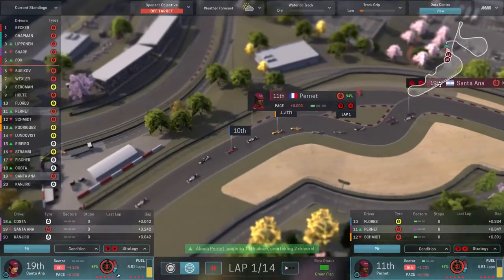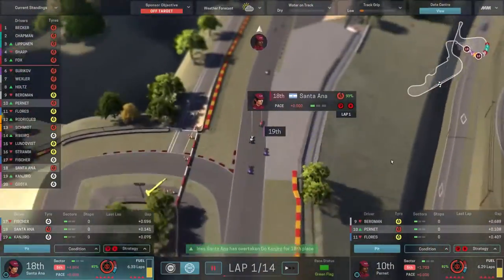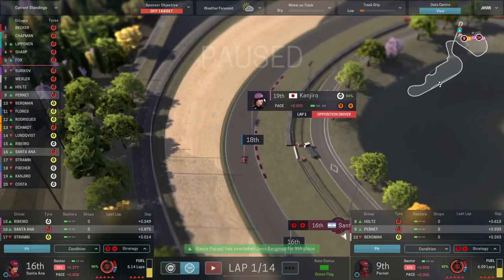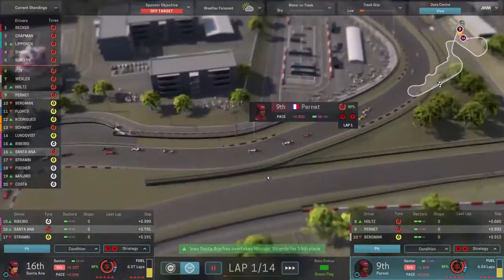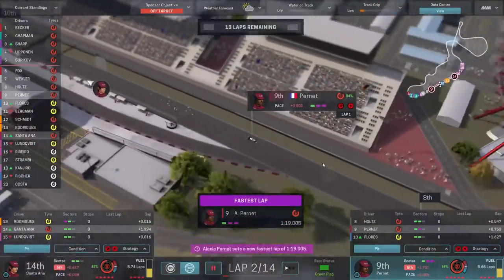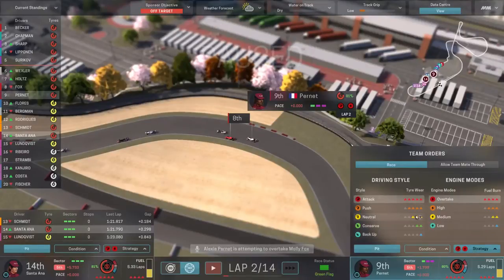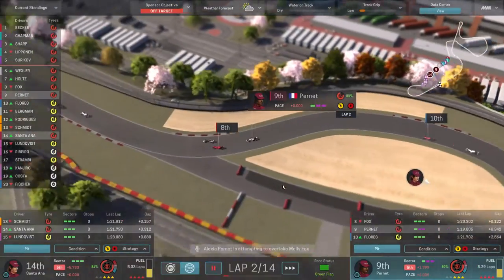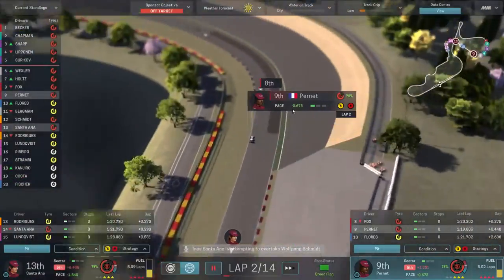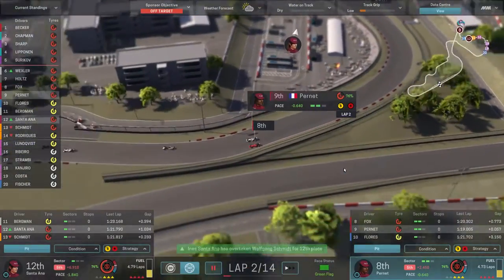A lot of cars are starting to turn down already. Santorana is struggling at the back of the field, mixing it with the two Veyland cars. Pernay is moving up the order. We could possibly run in high mode without much trouble — maybe we should do another lap in overtake and then turn down to high, while trying to make these tires last. Pernay set a couple of fastest sectors on the last lap.